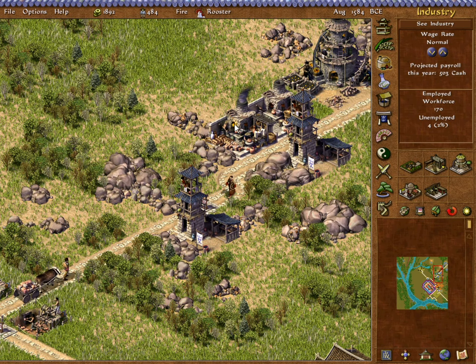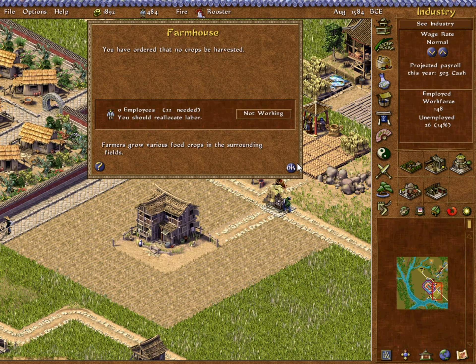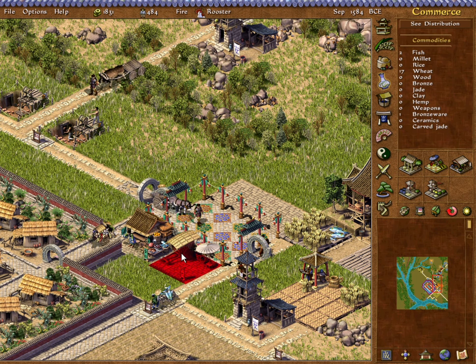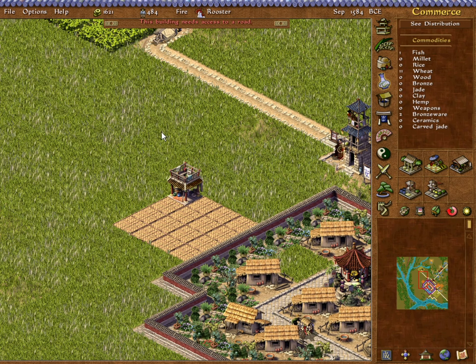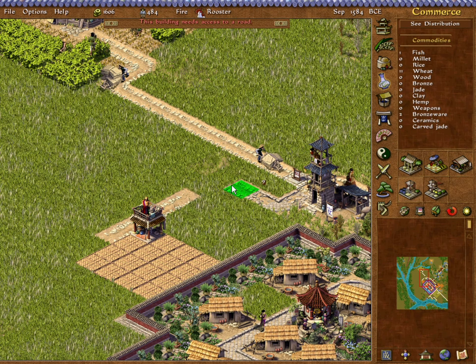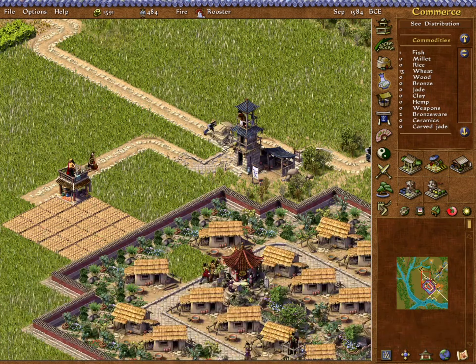Population is holding. We've been juggling labor back and forth, but we're able to keep at least one of the bronzeware producers going. Now we're going to pull this labor out and get busy elsewhere — we're going to need a hemp shop. And we're going to need to activate this trade station over here, because since we're going to be harvesting hemp, we need to bring this trade agreement into being. Here comes our hemp being harvested.